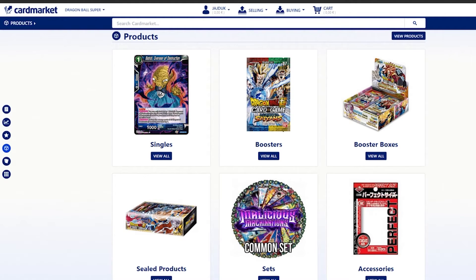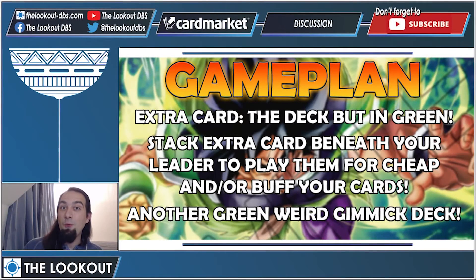So what's this deck all about? This is like the extra card deck but in green. In case you didn't know, there was an extra card deck with Broly back in Set 15 — you had a Broly leader and you played a whole bunch of extra cards. This time it's in green. You stack extra cards beneath your leader and then you can play them from under your leader or use them as combo pieces, which makes your leader basically an extension of your hand. It's another weird green gimmick deck, but I actually like this one.